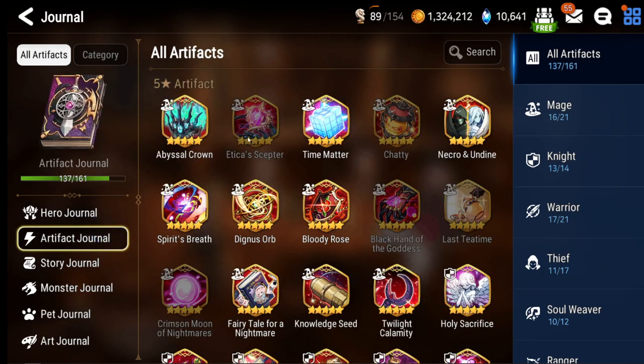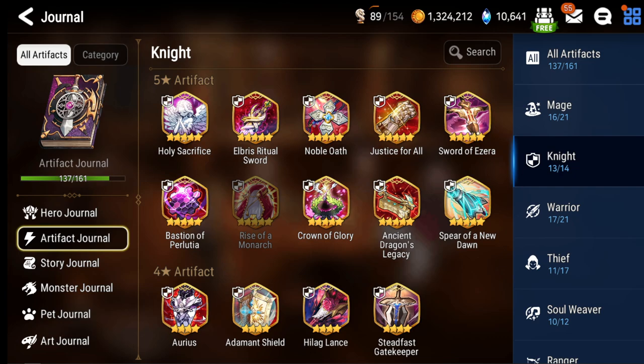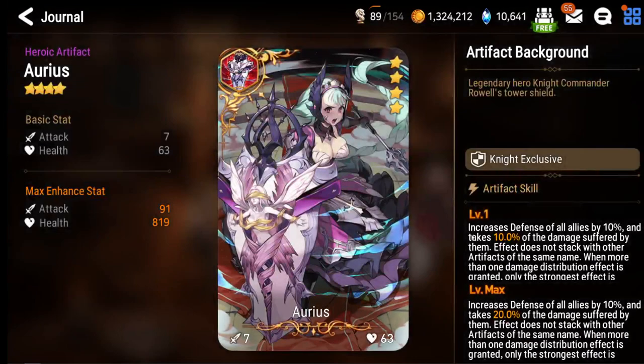The easiest way to look at damage mitigation and damage sharing is through artifacts. One of the reasons knights are so good is they have access to two artifacts: Aureus and Adamant Shield. Aureus is something that shares damage with everyone. So if one of your allies would take damage — let's say an Arbiter Vildred does 10,000 damage flat to everyone — the 20% damage share means the other allies only take 80% of that, since the extra 20% goes to the unit with Aureus.